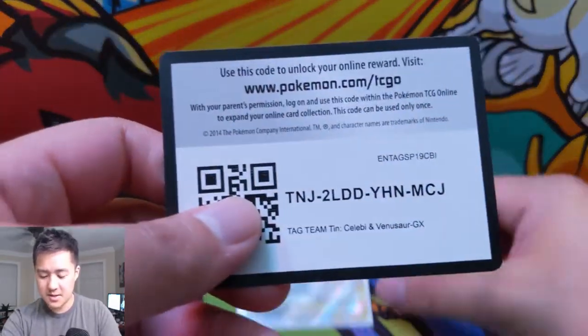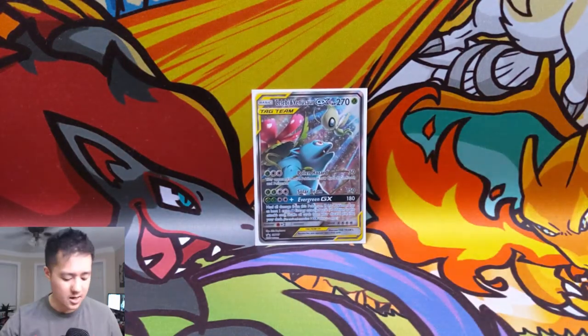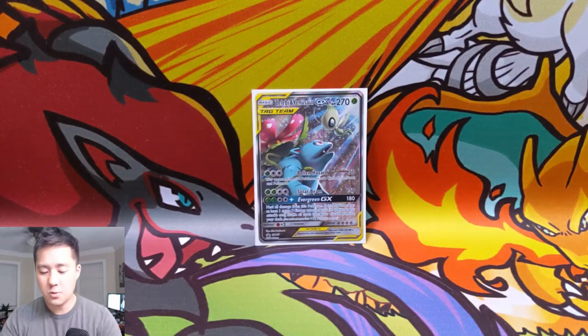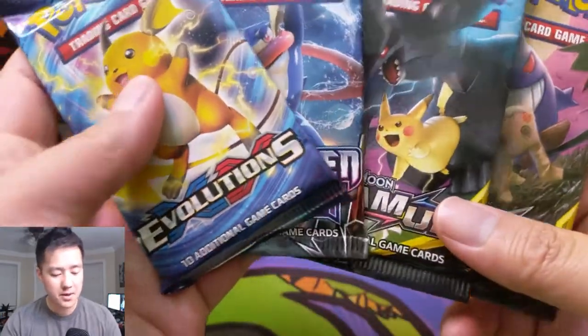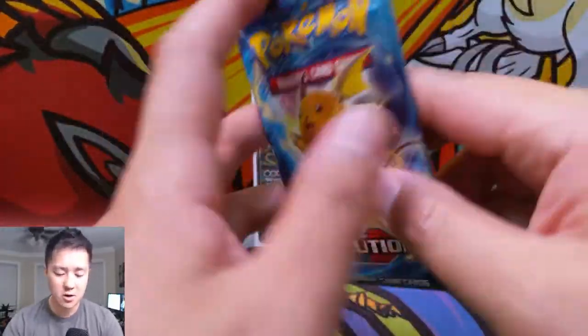These code cards are actually really useful if you play PTCGO — they give you great supporters that are essentially necessary. So our four packs are a pretty good selection: Evolutions, Forbidden Light, Team Up, and then two additional Unbroken Bonds. Let's get into it.